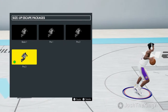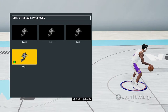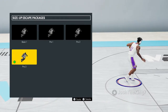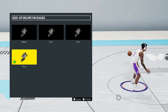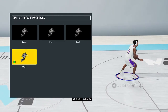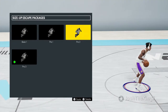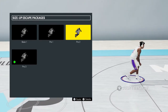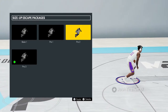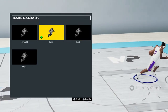For the size up escape package I use Pro 3, because when you hold R2 and move your right stick down to do an escape, you get a really fast animation and can shoot super fast out of it or drive past your defender. Pro 3 is my favorite. But if you guys want to be able to do the curry slide, put Pro 2 on. I don't like the curry slide because the escape package you get is really bad and slow, but if you want the curry slide, use Pro 2.